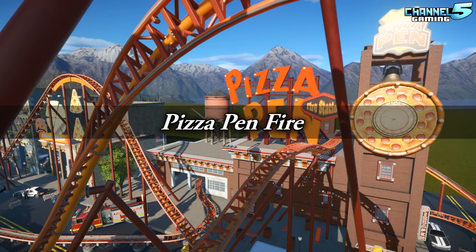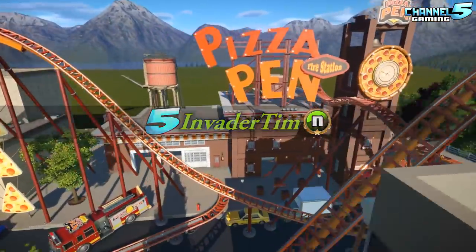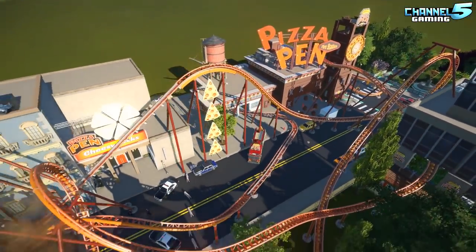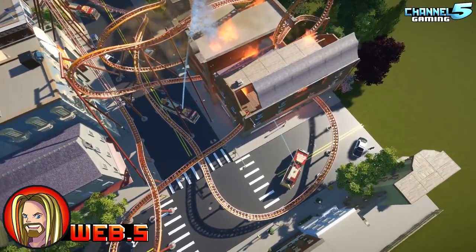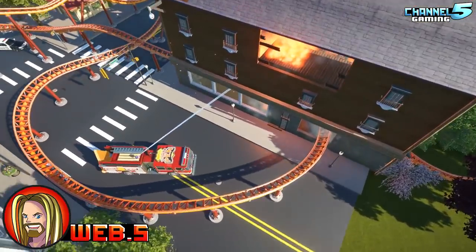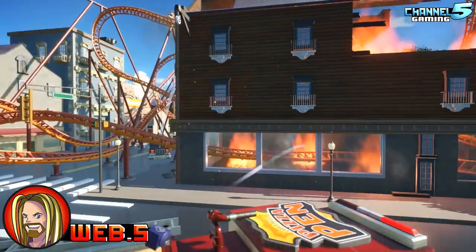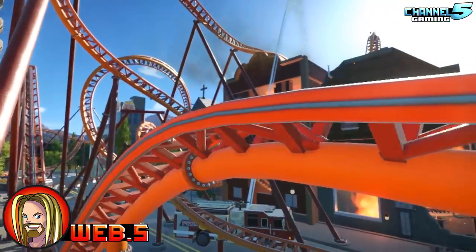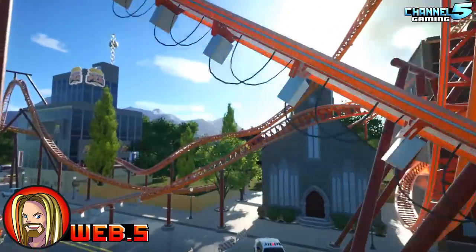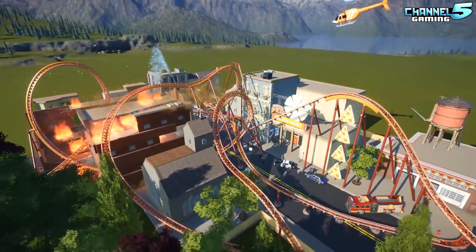Pizza Pen Fire — a contest submission sent in by one of our Discord new builders, Invader Tim. It's a pizza pen coaster. He says: 'My first contest submission and my first 4K blueprint. I decided to go with a small section of a city where the Pizza Pen fire station had to put out a fire down the street. It was a challenge, but I know I've gotten a lot better at the game during the making of this blueprint. I hope you guys enjoy seeing this as much as I enjoyed making it.' Wicked cool first 4K coaster — impressive!